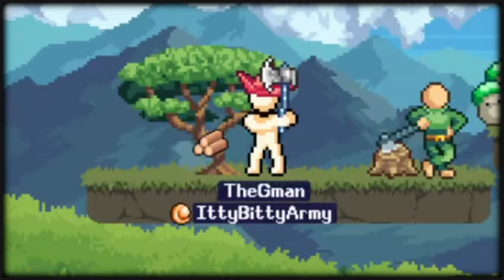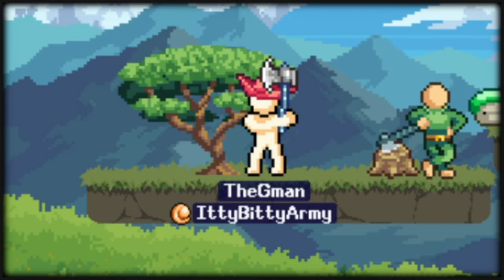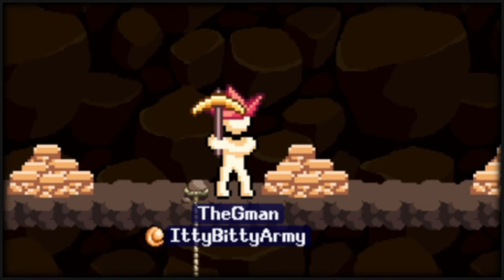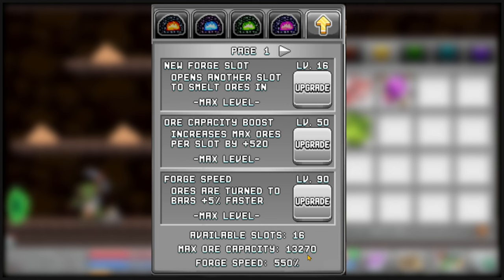Next up is mining and chopping. These are the two source materials to make stuff within crafting and other upgrades discussed later, like stamps. Specific classes are efficient in each skill: mage for chopping and warrior for mining. For mining, you'll put your ores in the forge to start cooking bars, and your forge can be upgraded with money for things such as multi-bar chance, ore capacity, extra forge slots, etc.